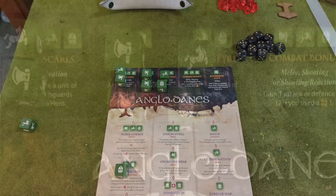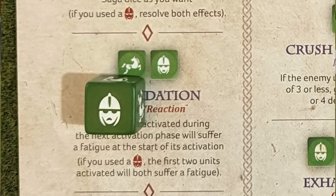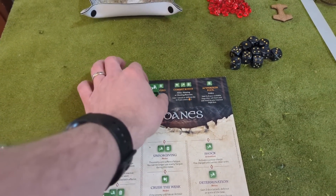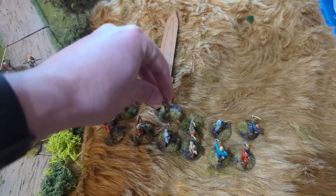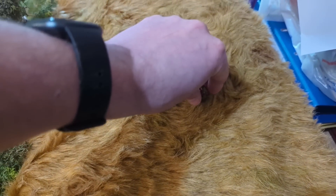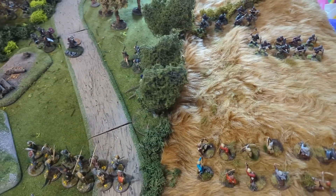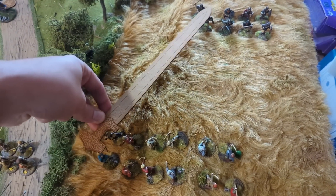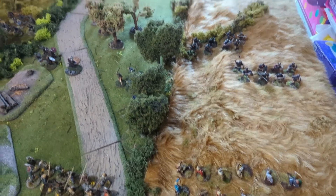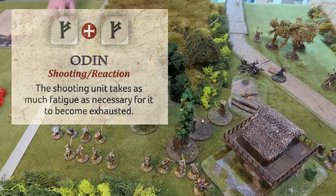Anglo-Danish Turn 1. Six dice go into activations plus the Intimidation ability using a rolled helmet. First activation: the levy move up to the crest of the hill. They'll probably get slaughtered but at least one volley should come off. A second levy activation triggers a shooting attack at the warrior unit. Robin reacts with Odin — the shooting unit takes as much fatigue as needed to become exhausted, so three fatigue markers are placed after the shooting.